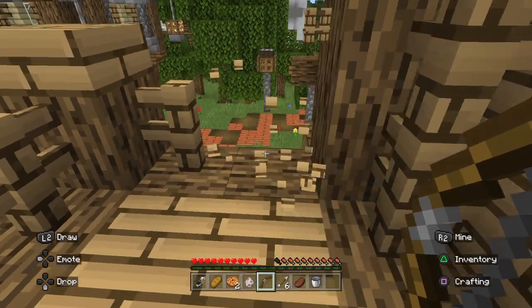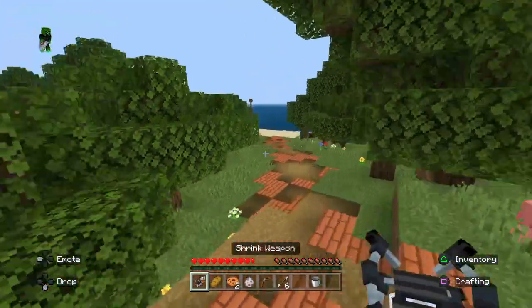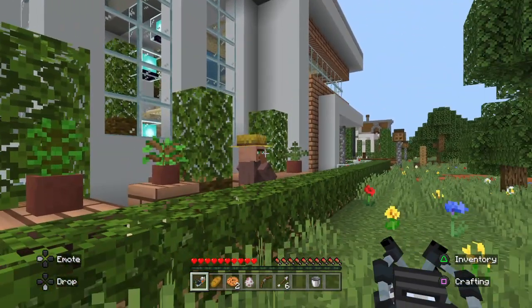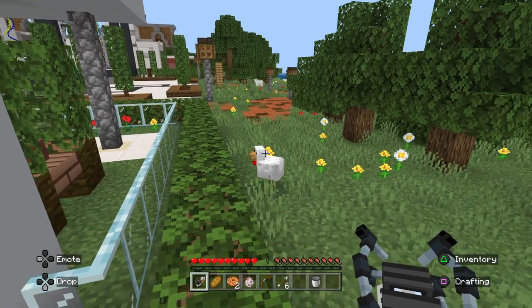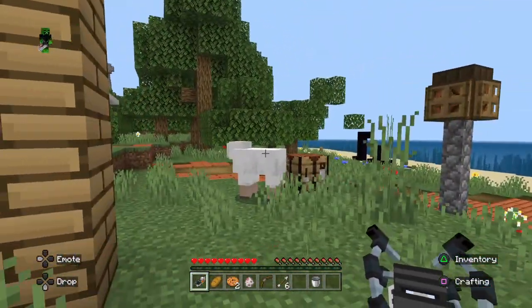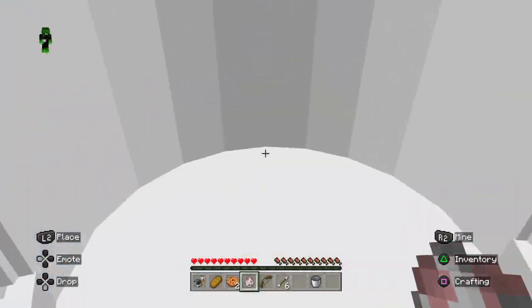I found a bow with some arrows — that might be useful. I'll grab some food and a bucket too. I could do a sheep and a villager — I want to do that. Actually I'm gonna do a sheep and a sheep. I have a feeling it'll make a huge version of that animal.